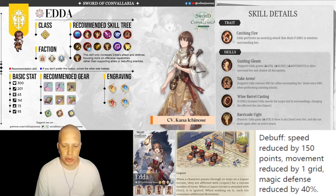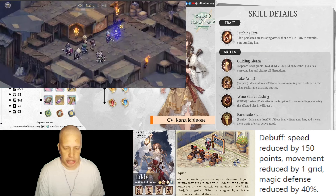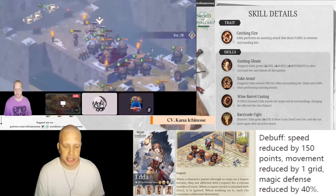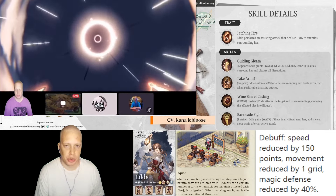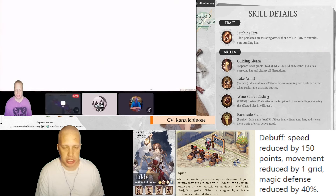She also has a dispel — she can dispel up to two buffs from a single unit. She throws wine, which I put down there in the lower right corner. When it gets on you, it debuffs your speed reduced by 150 points, which is pretty crazy. Movement gets reduced as well, and it increases the magic damage you're going to take because your defense goes down 40.